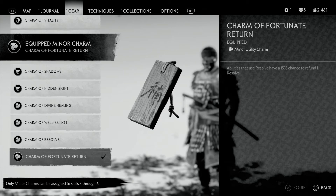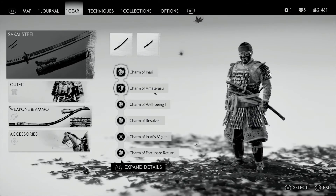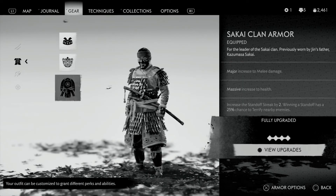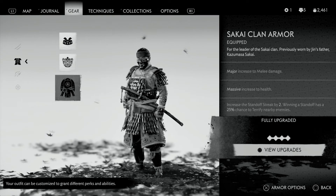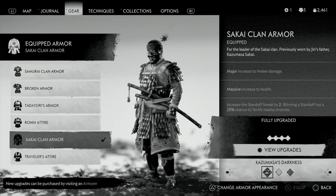Abilities that use resolve have a 15% chance to refund one resolve. Between the health, melee damage, and resolve synergy, you're gonna dominate with this build. I've got the Sakai Clan Armor fully upgraded — major increase to melee damage, massive increase to health, standoff streak increased by two, and winning a standoff has a 25% chance to terrify nearby enemies.